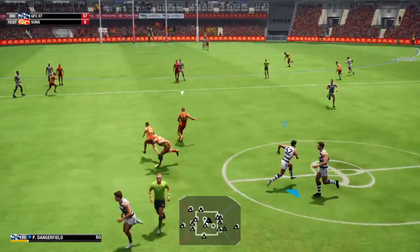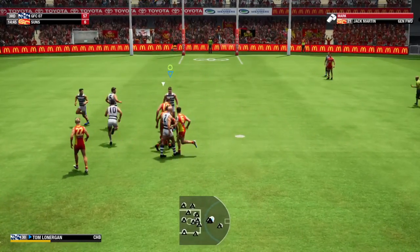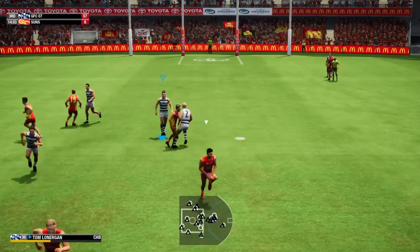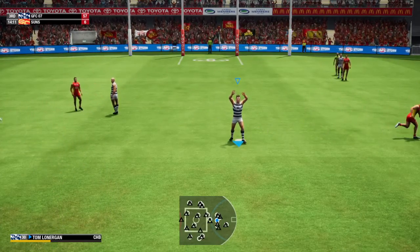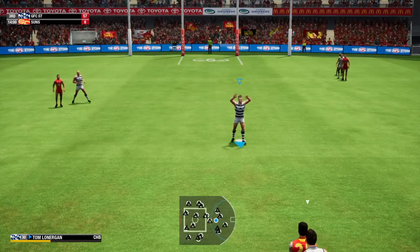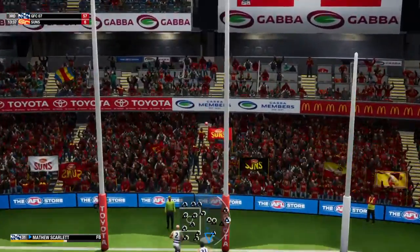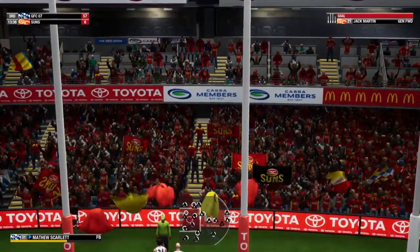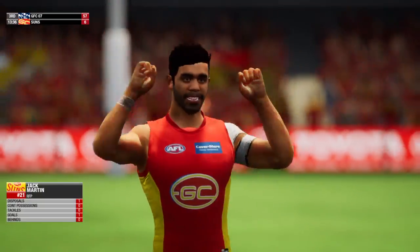Six just slaps it down, quickly onto the boot. Martin hangs on to that one. Putting this one through would give the Suns plenty of confidence — a desperately needed goal here. Good looking kick off the boot and it sailed through. Of course, Hunter — that's his first. Martin getting the crowd involved.